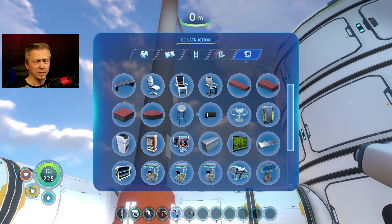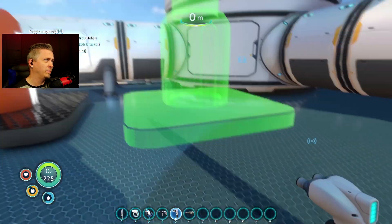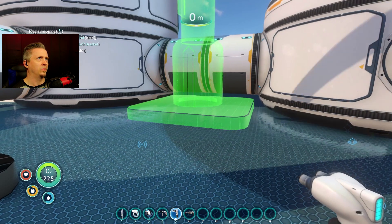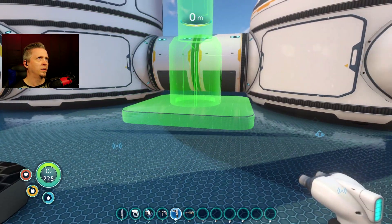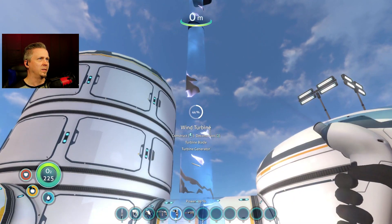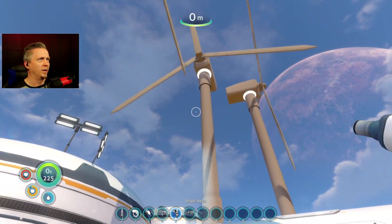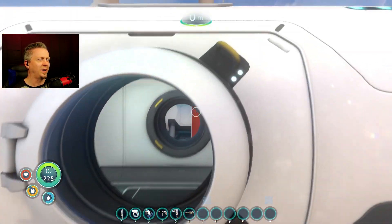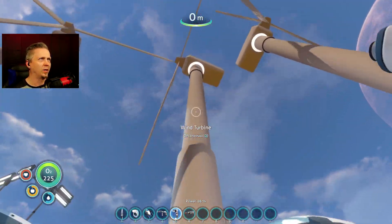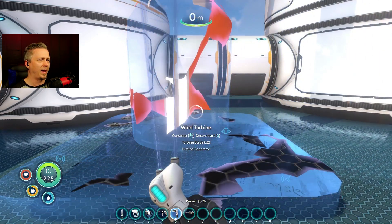Since I've now turned off the durability aspect, I'll go ahead and make another wind turbine. I want to make sure I get it rotated the same way. I'm actually going to take the other one out over here and redo it so they're all facing in the same direction — I don't like the look of them going through each other.